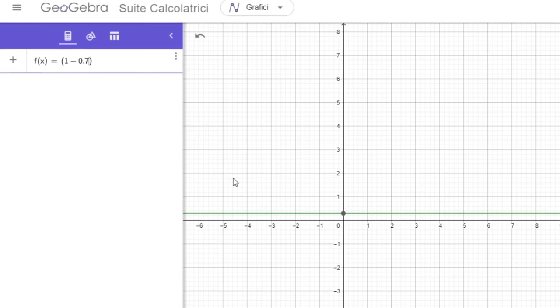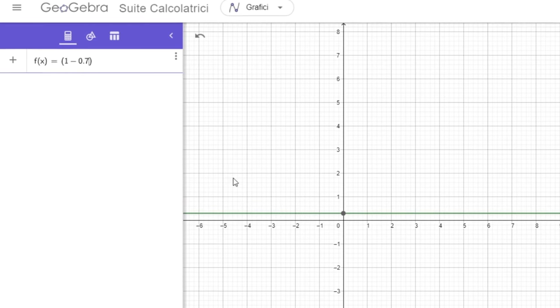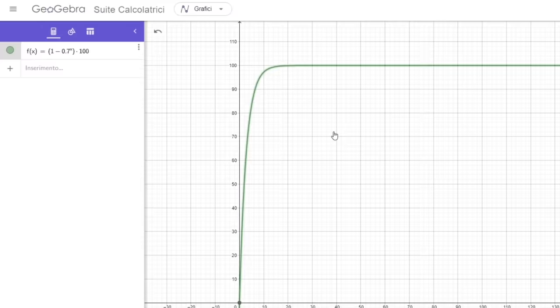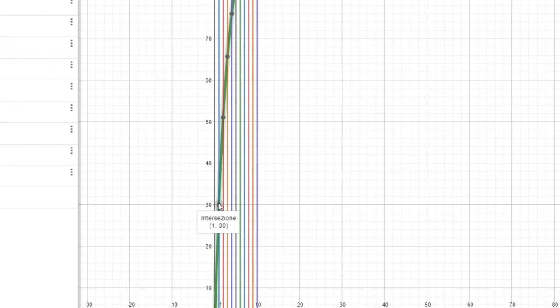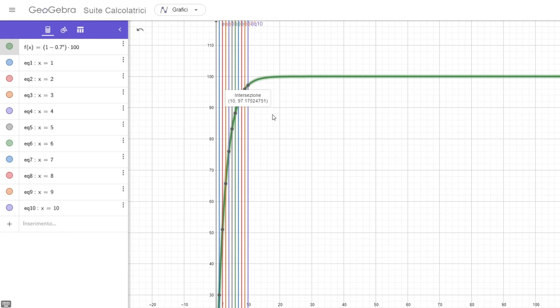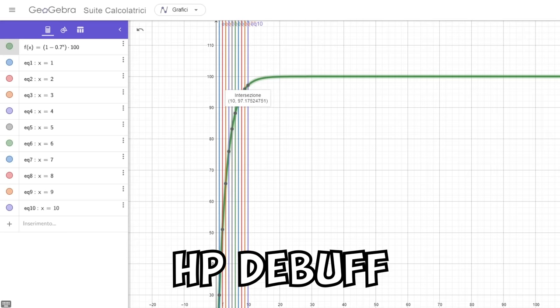The function is: 1 minus 0.7 to the x power, multiplied by 100 to obtain the percentage, where x is the number of Daggers swarming the objective. Analyzing intersection points: 1 Dagger gives a 30% chance to apply 1 stack. 2 Daggers raise this to 51%. 3 Daggers: 65.7%. 4 Daggers: 76%. 10 Daggers will give you about 97% chance to apply at least 1 stack per turn when swarming structures.